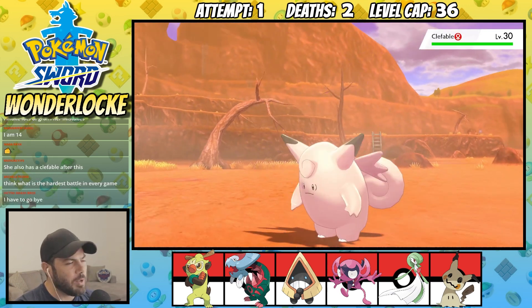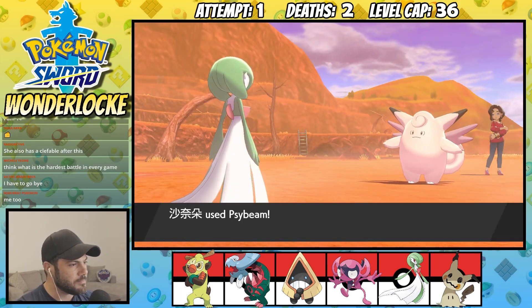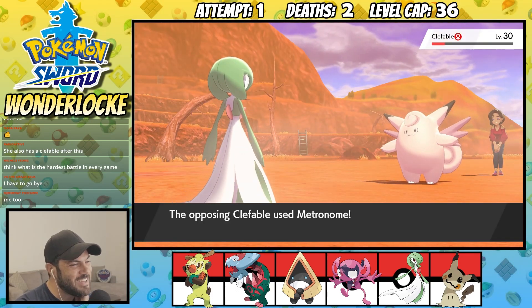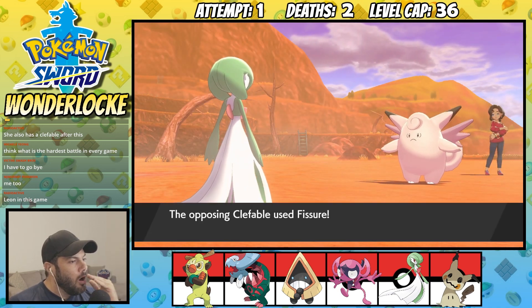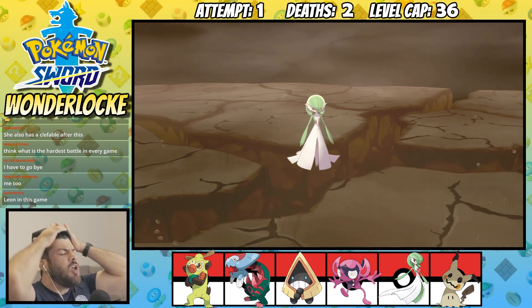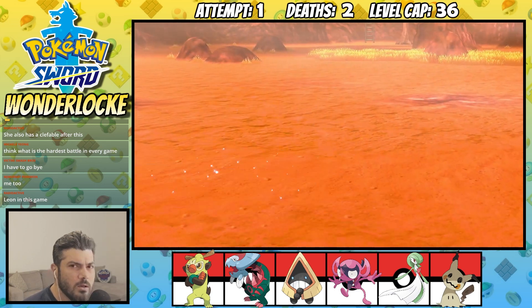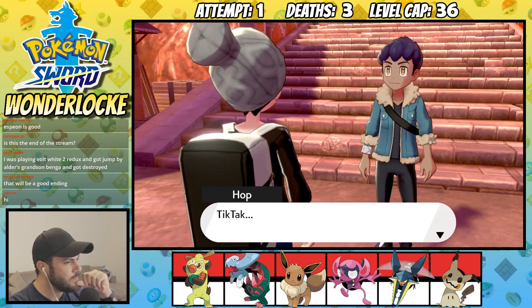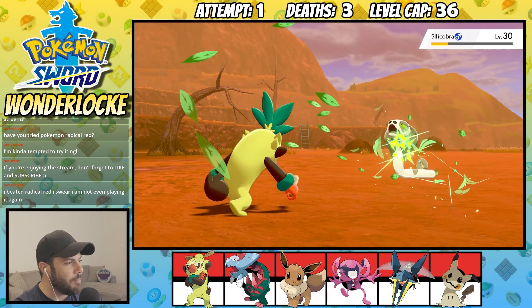She has a Clefable after this — that's why I spent the time to Calm Mind, it was more for the Clefable, not for the Clefairy. This should two-shot, right? Oh my goodness, chat, he's so good. Metronome, please — some dud move. No, chat, no! Talk about kicking me when I'm down. As you can imagine, we're kind of desperate for a confidence boost right now. Thankfully there is a hot battle coming up, and let's just say that was just what the doctor ordered. My Pokemon dish out some serious damage to his makeshift team, restoring our confidence right back up just before the next gym battle.